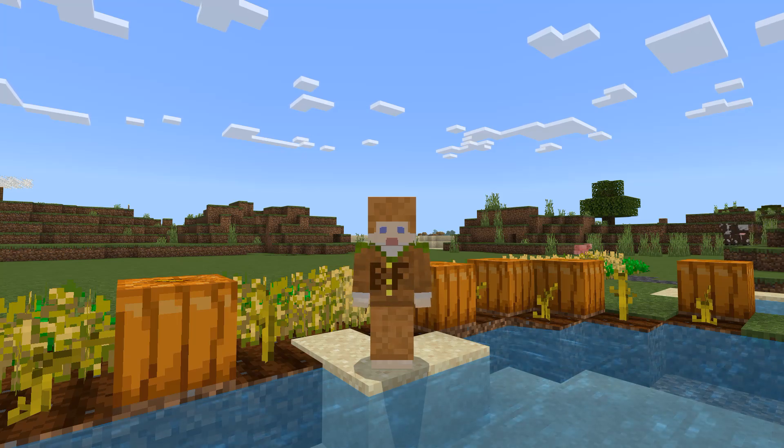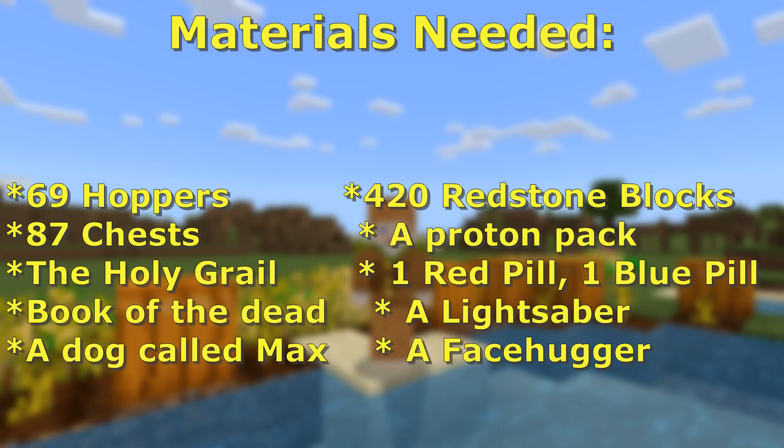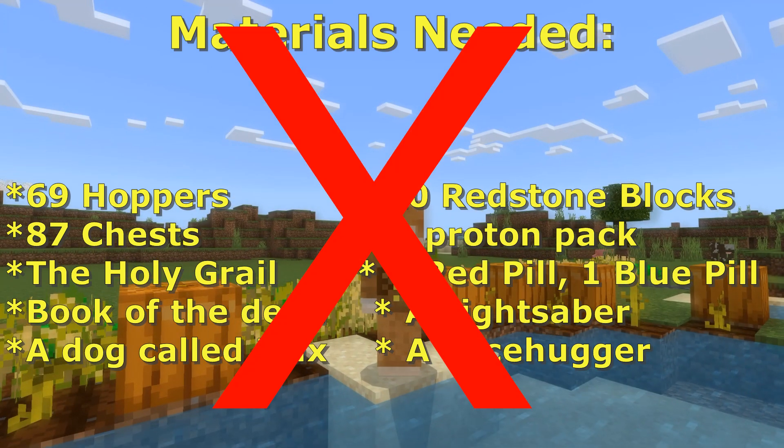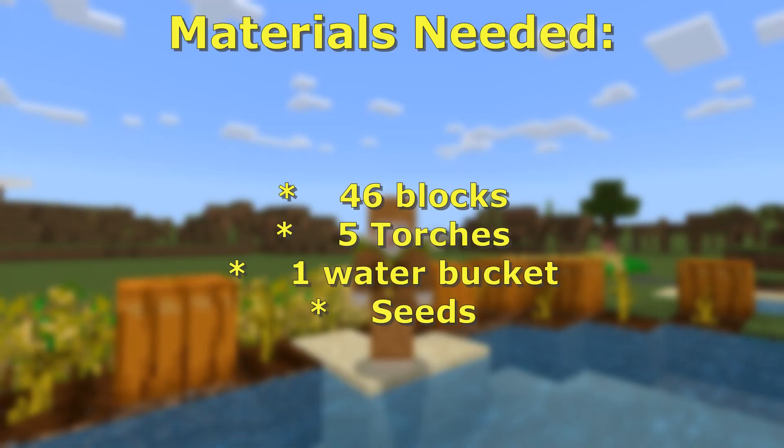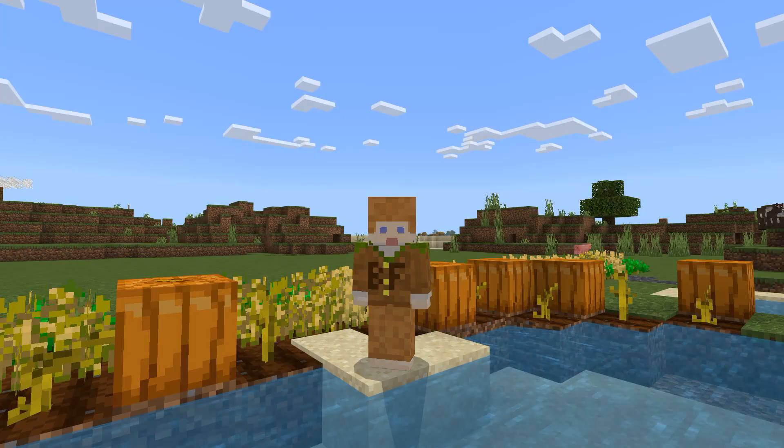This is again a no hopper, no redstone farm. You don't need 69 hoppers or 420 of anything — this is a super simple one actually folks. You only need 46 blocks, 5 torches, 1 water bucket and some seeds. And from this farm you'll probably get about 50 or so grain each time.